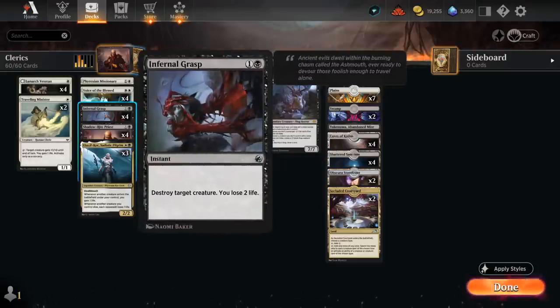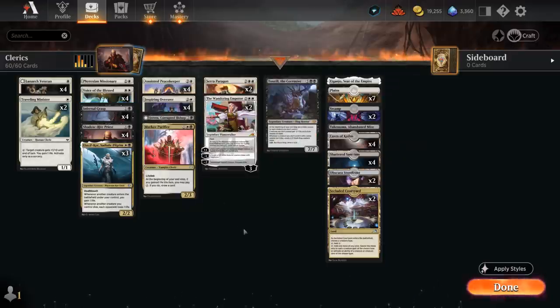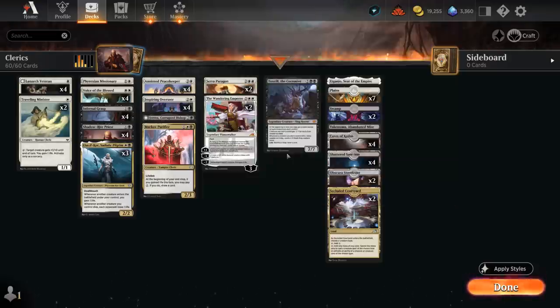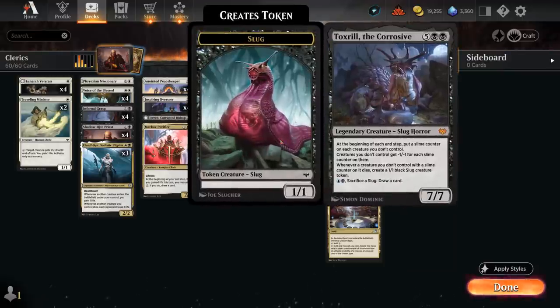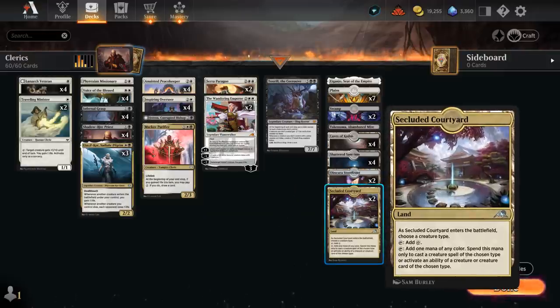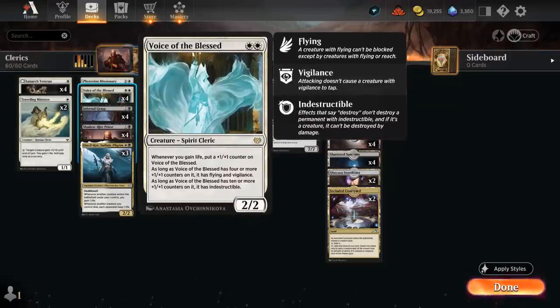Infernal Grasp is our removal spell of choice, destroying any creature at instant speed at the cost of two life, which we can easily make up for. Toxtril we're hoping not to draw since we want to tutor it up with Shadow Ride Priest, but at seven mana we could technically still cast it. We could make room for Raphine's Tower to use the activated ability, but our deck wants to be curving out so we want to avoid tap lands if possible. The mana base also includes two copies of Secluded Courtyard naming Cleric, which can make it easier to cast a turn two Voice of the Blessed.